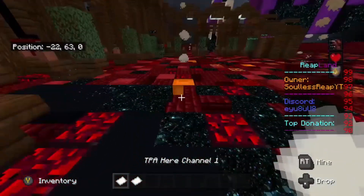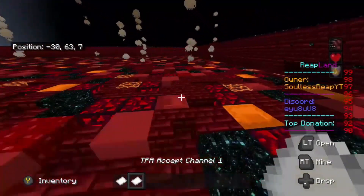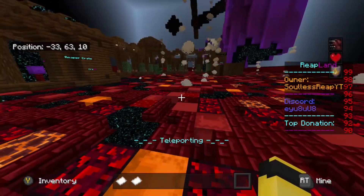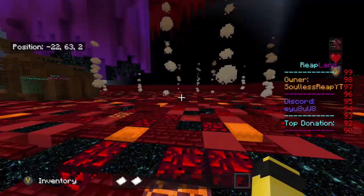So if I just drop a TPA here and then go over here and throw down and accept, you will see it will count down from three and it will TP me to the piece of paper over there. There we go guys — as you can see I just TP'd there.